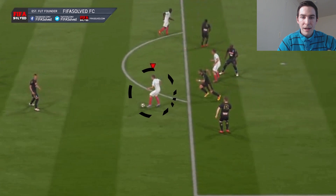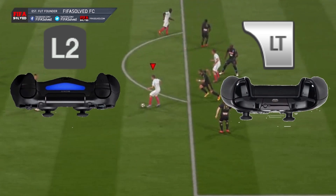With Lanzini here - back to goal, protecting the ball, and the defender is coming out. Look at that defender rushing out towards Lanzini. Holding the left trigger down for the entire time - that's LT on Xbox or L2 on PlayStation.